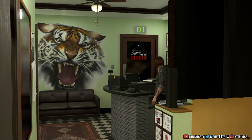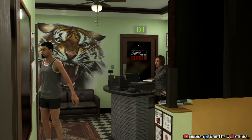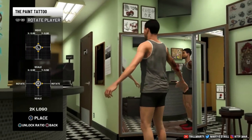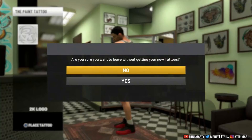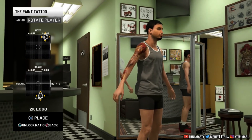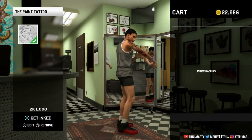Keep in mind I have like 22K VC and I will not spend one VC during this video. Not all of your tattoos will pop up so you might have to do this over and over, but it does work. Place it wherever you want — you can zoom it out so small that nobody's gonna see it. Just zoom it out, place it, hit 'get inked,' and buy it. That's all you gotta do and you can keep doing it over and over.